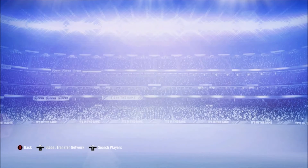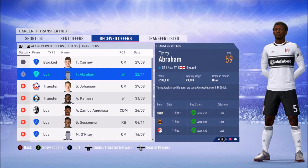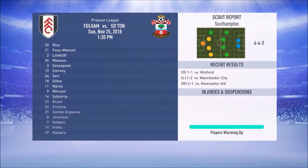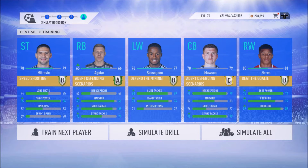We get a loan offer for Abraham — let's accept that, maybe he'll actually get loaned this time. We also make it through the Southampton game at home, getting three points with goals from Lindelof and Neres. After that we can do some squad training — Aguiar is now 66-rated.